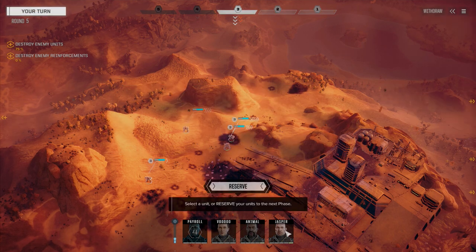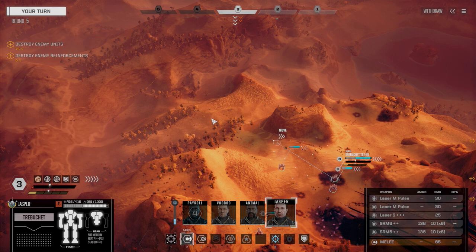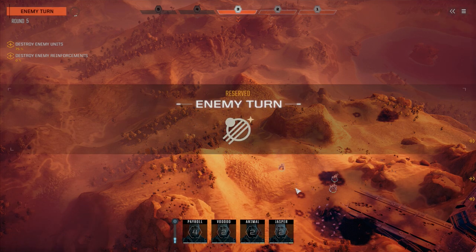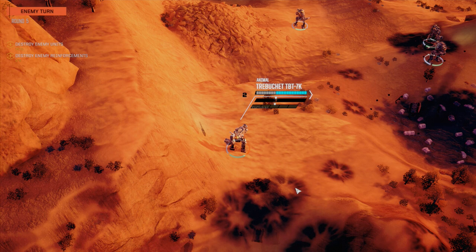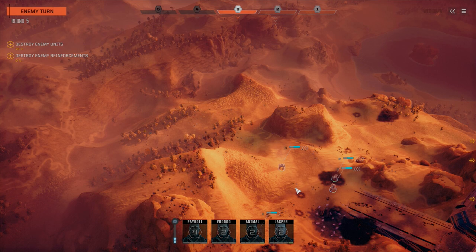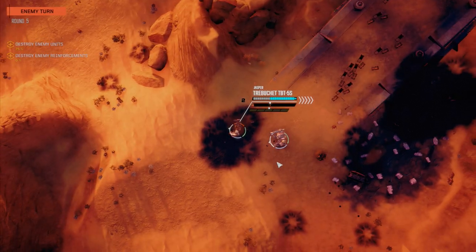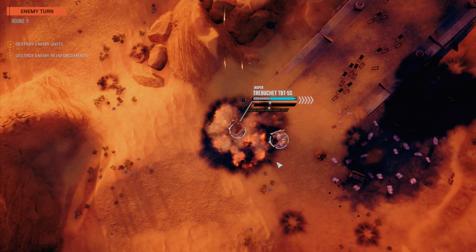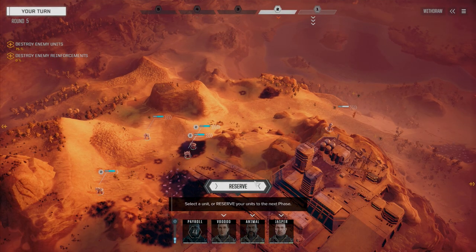Jasper's going next — he's got the fastest movement. He can't actually see that guy, so let's reserve. Maybe we reserve past the Grand Dragon and see what he does. There's a Vindicator 6L. I think our chance to go after that Grand Dragon is gone now. We don't know what this other guy is yet — it's either a Katyusha or a Trebuchet.